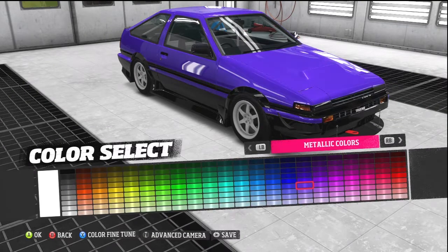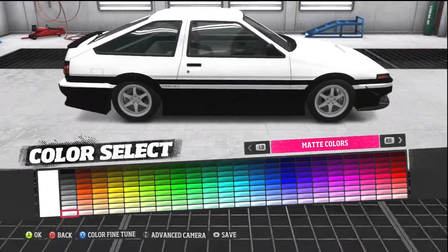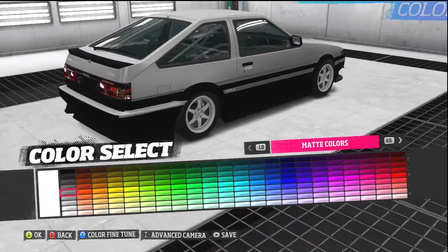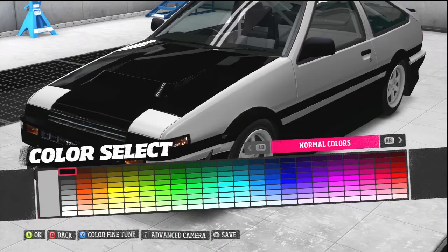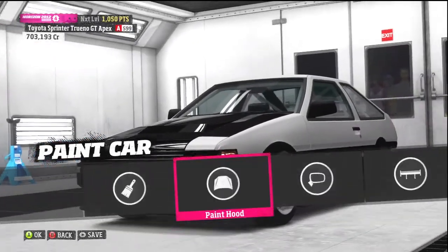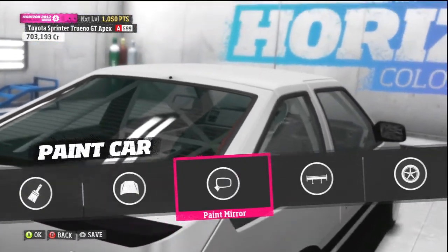I'm going to put a nice matte white on mine. I kind of like the white — maybe a little bit of silver, I'm not sure. Yeah, that looks nice, I'm going with that. Then you can paint the hood separately from the body, which I'm going to do in black. Nice matte white with a black hood — that's kind of cool.